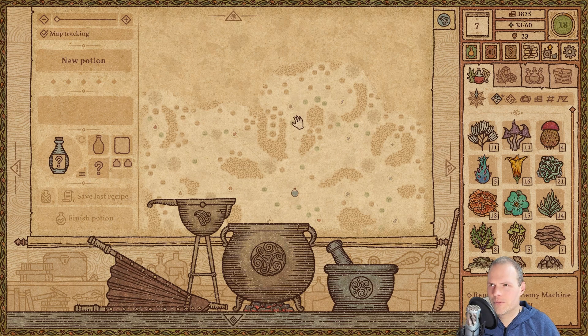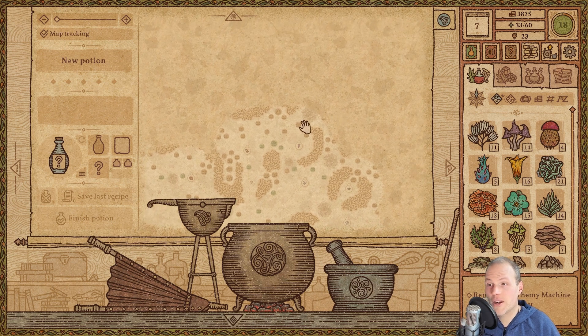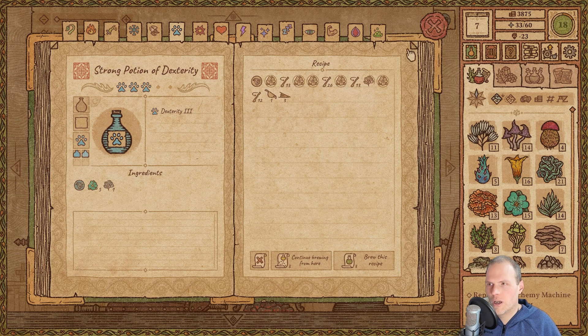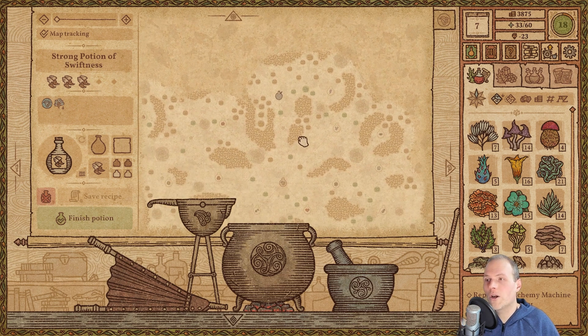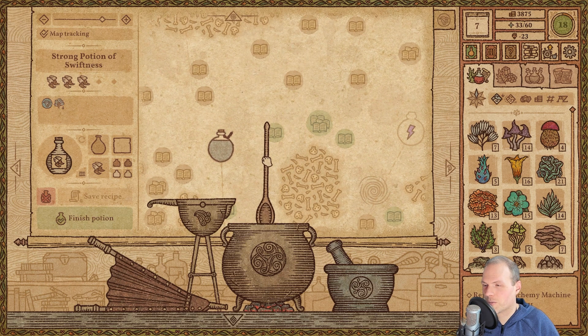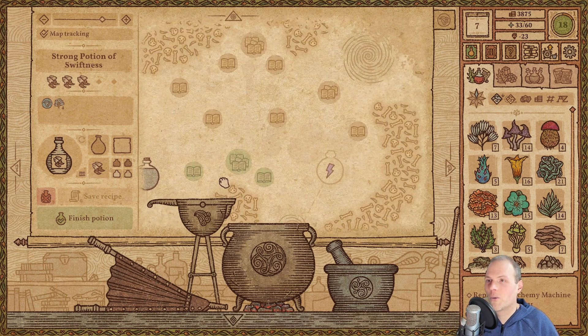We could take the path here and explore in this direction — grab the level 3 effect and continue on. Let me show you how to do this efficiently when you want a specific level 3 effect: go to your recipe book and choose 'continue brewing from here.' We can only brew two because we have fewer wind blooms. Continue brewing from here — now we already have our level 3 effect using four wind blooms. We take the spoon from the corner and finish that one up.